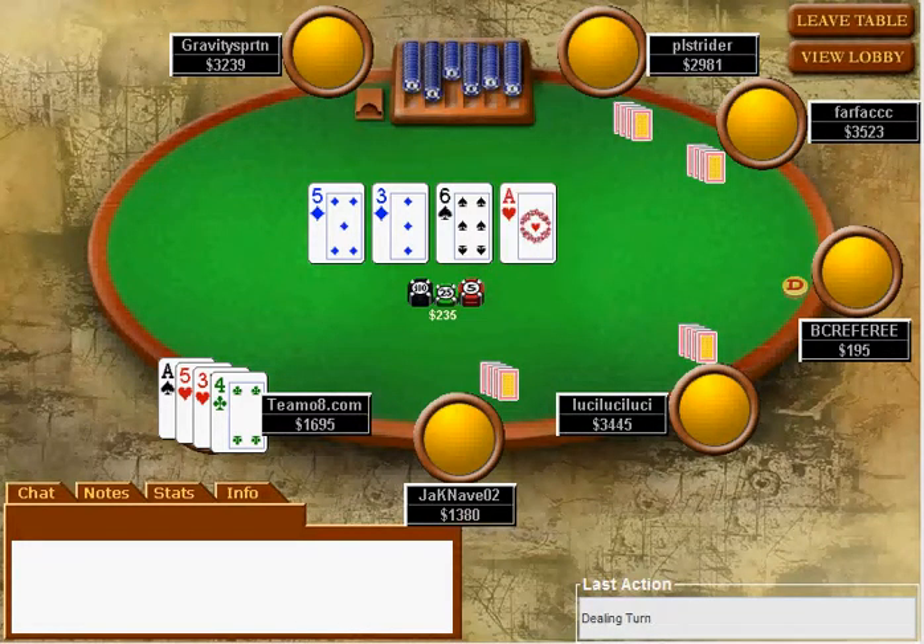On the turn we've improved our two pair, but deuce-four now has both the nut low and the straight. And as I said, when everyone sees every flop, every big hand is nearly always there, so you just want to check this down. On the river our second nut low got counterfeited, and now there are a bunch of better lows - ace-deuce, six-deuce, three-deuce, five-deuce - they're all better lows than us.